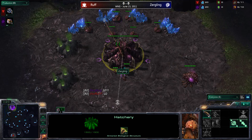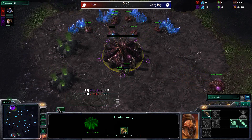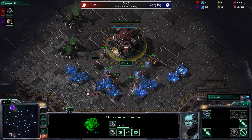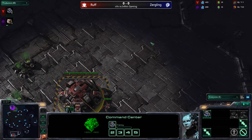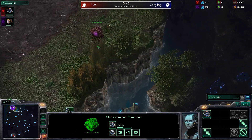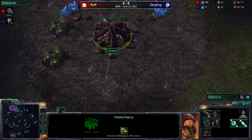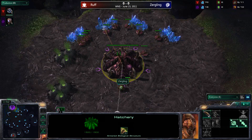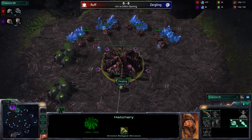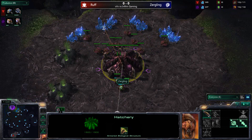So Zerg versus Terran here on Test Bug. You can pretty much see no immediate cheese off the bat — no crazy six pool or anything like that. Rough most likely will be setting up a supply depot by the ramp. Test Bug is one of those maps with only three spawning locations, always very interesting. It's the only three-spawn map in tournament play, and there are none in ladder play.